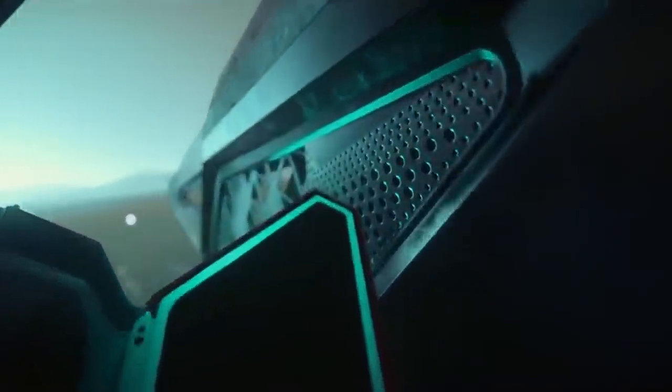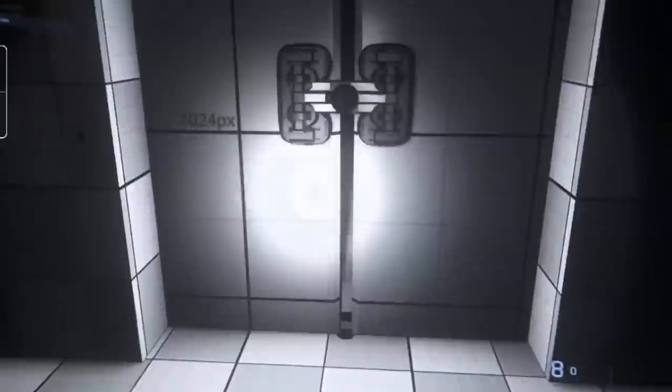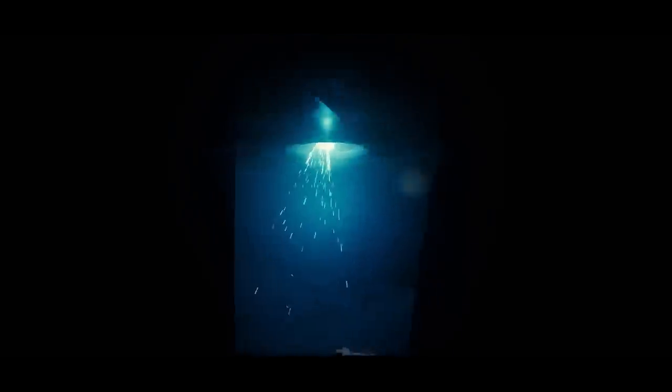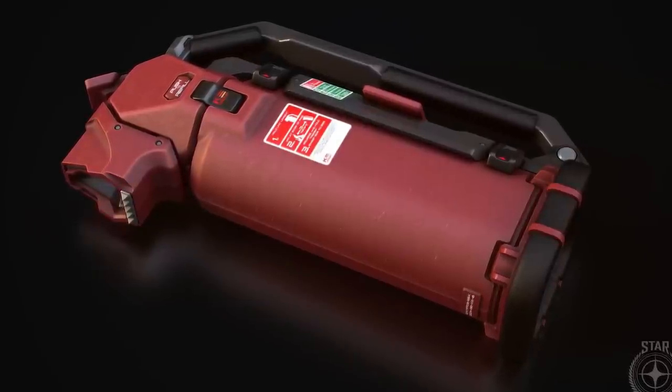The weapons art team continued work on Banu ship weapons, for which we've seen a few. More alien weapons is a fun prospect as it gives the team more opportunities to experiment and explore. The animation team worked on FPS gadgets like the door-breaching charge, tractor beam tool, and cutting tool, and continued with the fire extinguisher that we'll be using to suppress fires in-game.